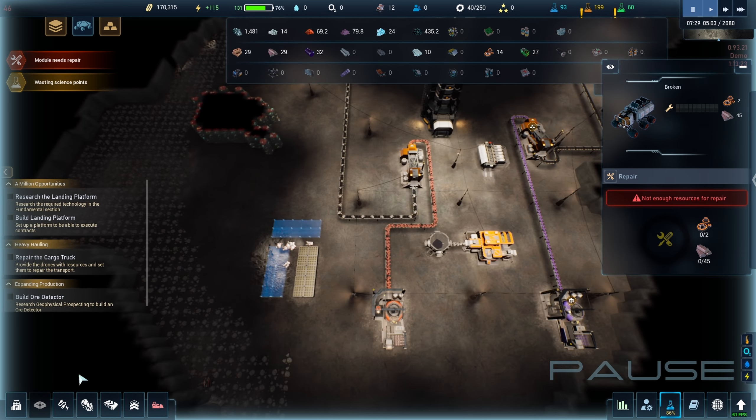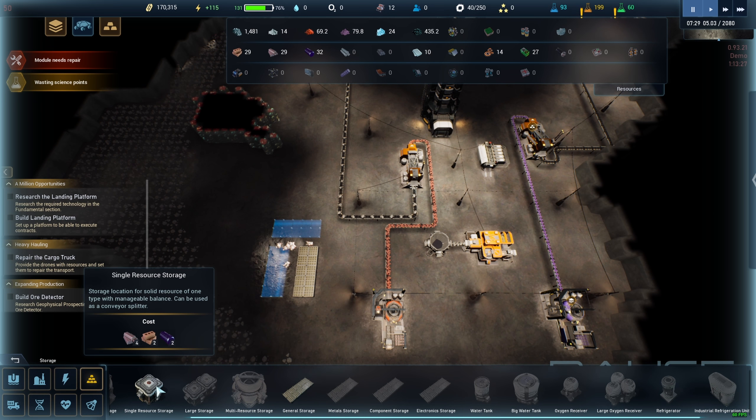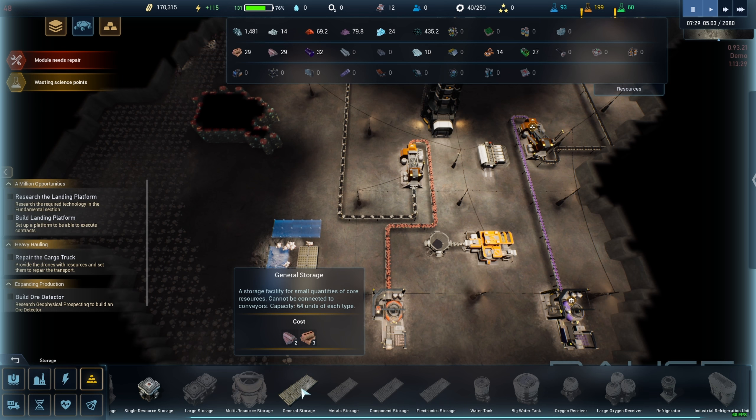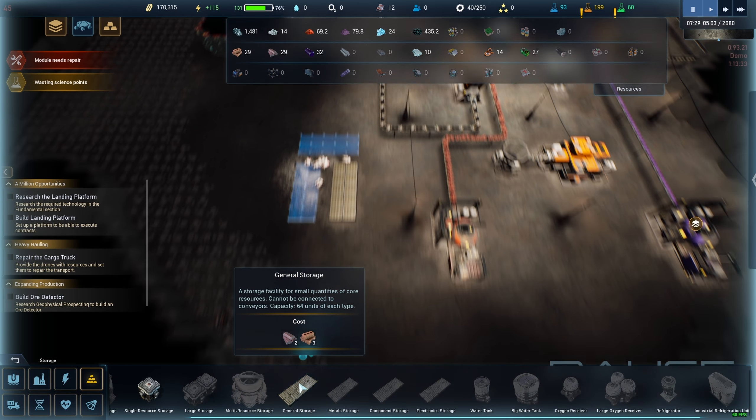The problem is that I cannot go above — I think 35 — and here it says that you need 45. The reason is because you don't have any storage, which is why you need to build storage, which is why if you go over here...